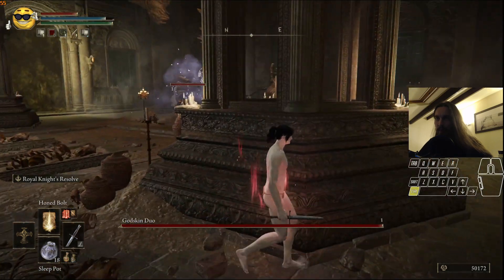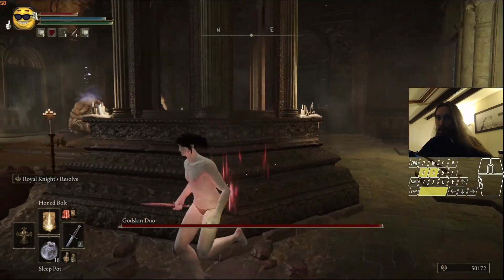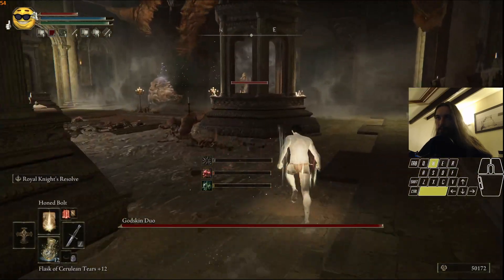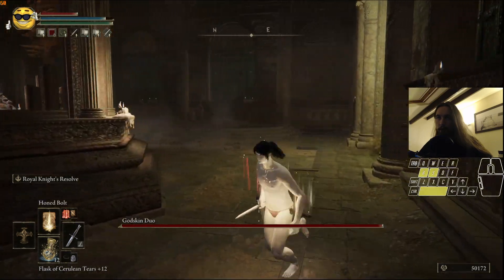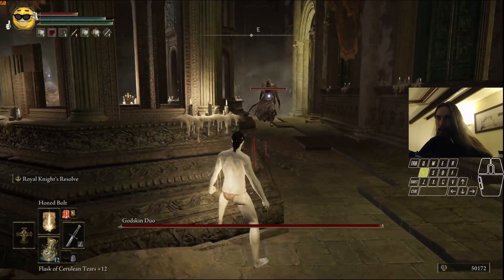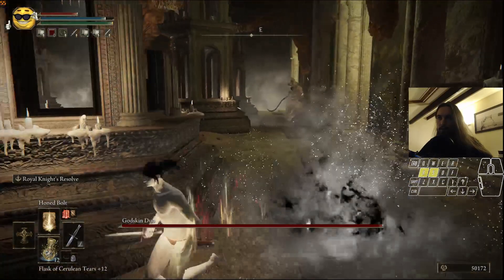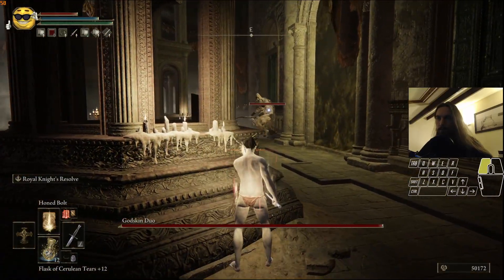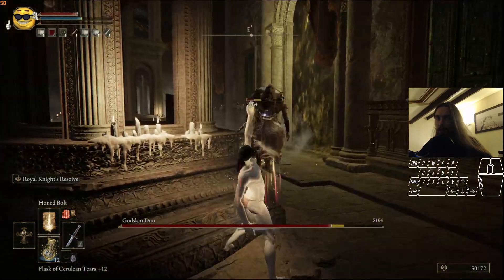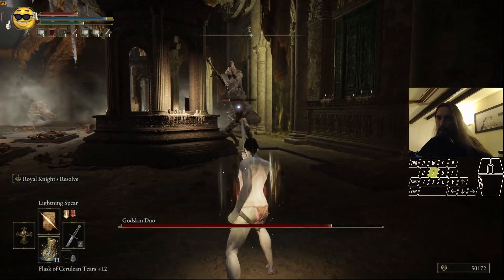This is 100% reliable in terms of the left guy going to sleep, but sometimes the other guy aggros — it's very rare but it happens. It's better to lure him to this side so he cannot strafe to the right and get a better angle. He will always hit the wall and won't move far enough to get the appropriate angle.